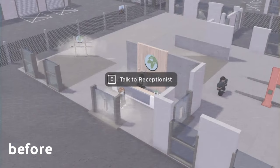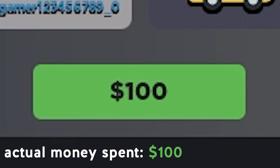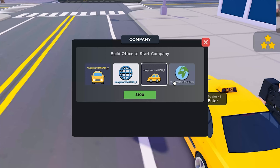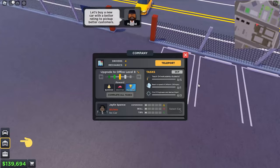I lied to you from the very beginning. During the tutorial, we unlocked the office after delivering 3 customers — but to actually unlock the office, you need to pay 100 bucks to start the company. So we cannot even build our own office without spending money. There's no way around it, because you have to spend 100 bucks to start. At that point, you're already spending money — so now we cannot complete the office without spending anything.